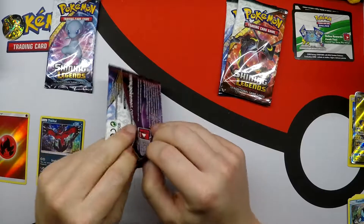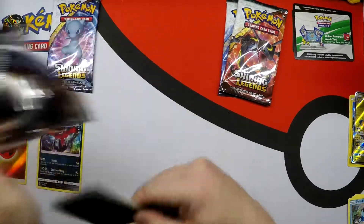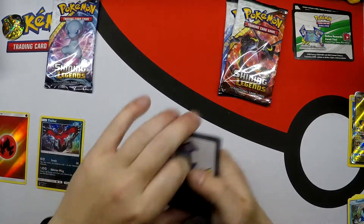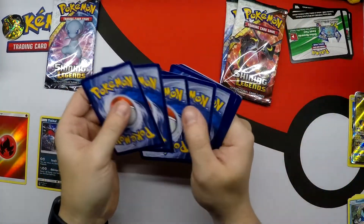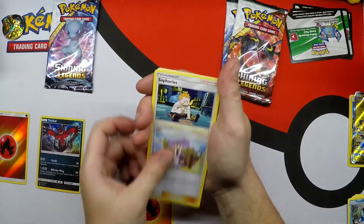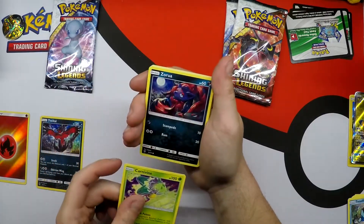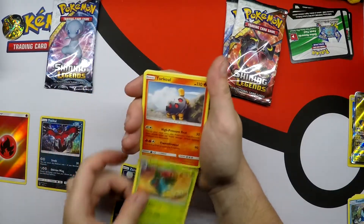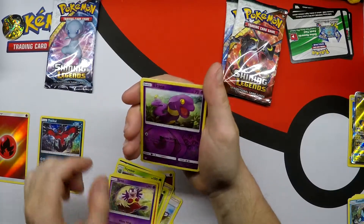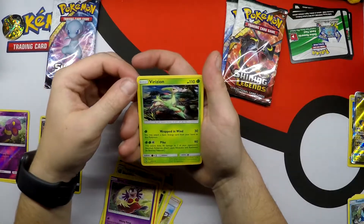Second pack — I believe all these packs have white code cards. They do. Fire Energy, Lillie, Sophocles — I don't know how to say that name — Carvanha, Carnivine, Zoroark, Ivysaur, Torkoal, Minun, Jynx. Reverse Holo Ekans, Shroomish. And a Holo Rare Virizion.